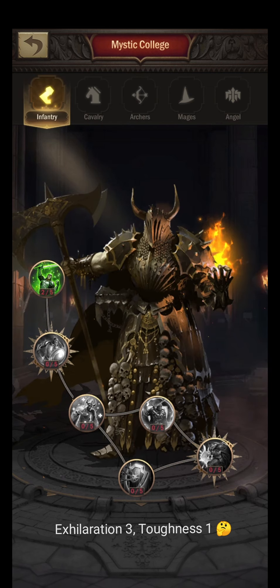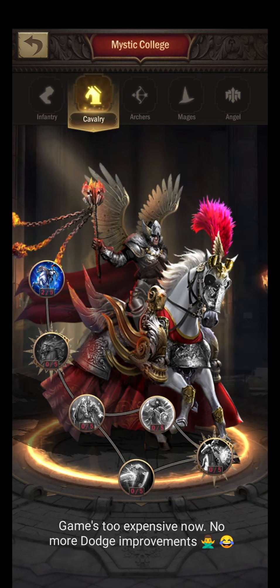The Infantry Mystic College is one where I would say you can leave it behind for now — you can still grow that technology in other ways and get damage reduction for infantry from other sources. You don't really need to spend that much Azerite right now; at some point yes, as the toughness skill is very powerful, but not right now. For the Cavalry Mystic College, I would focus your infantry and archer play style and leave that one behind — I don't see a reason to spend any more Azerite there.